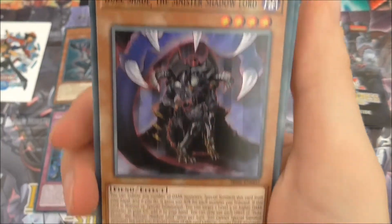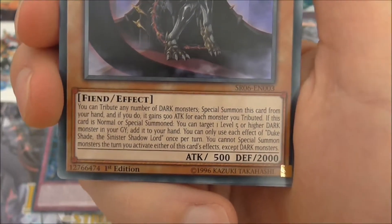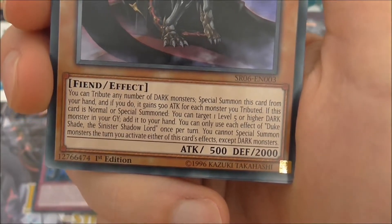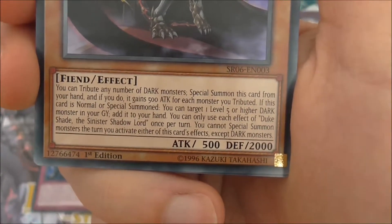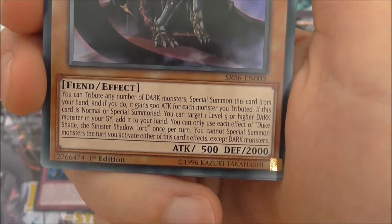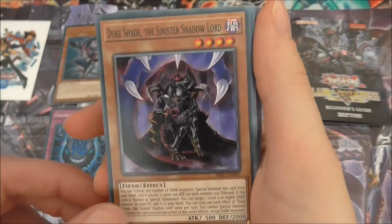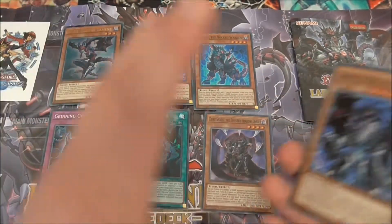The last new card is Duke Shade, the Sinister Shadow Lord. You tribute any number of dark monsters to special summon this card from your hand; if you do, it gains 500 attack for each monster you tributed. If this card is normal or special summoned, you can target one level 5 or higher dark monster in your graveyard and add it to your hand. You can only use each effect once per turn, and you cannot special summon monsters the turn you activate either effect except dark monsters.